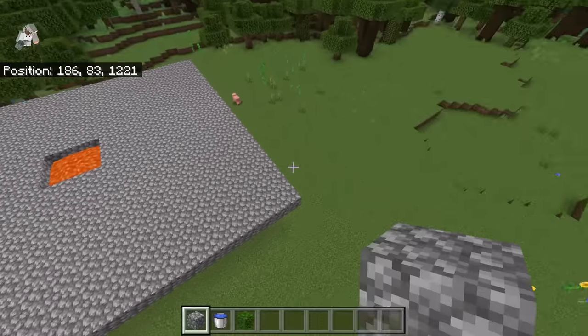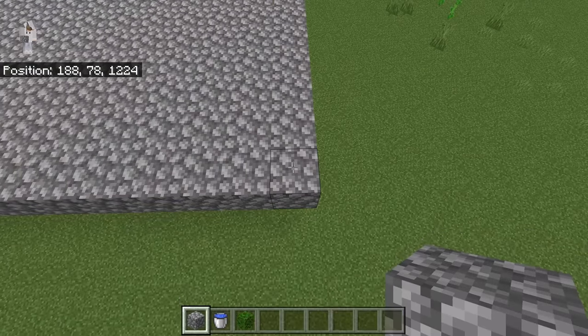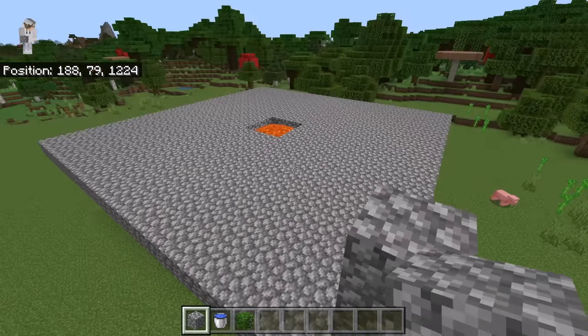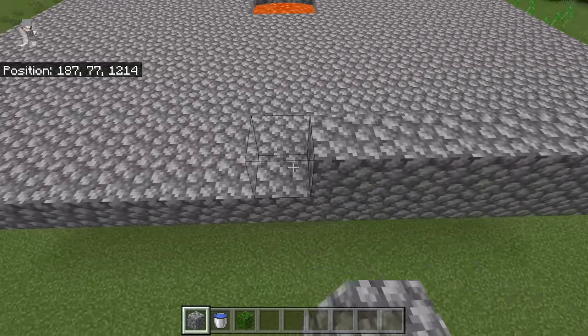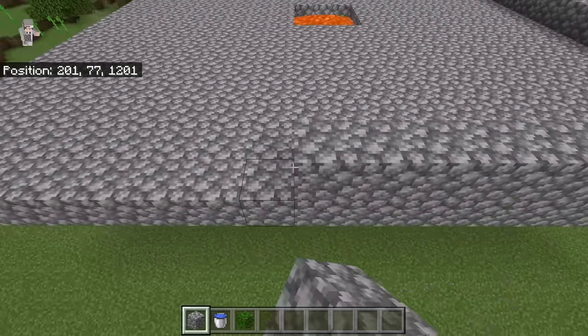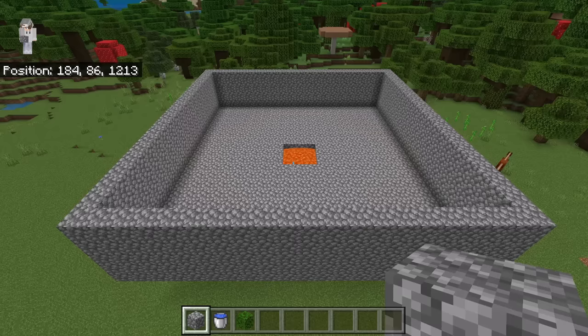The next step is to go to one corner. Now place 4 solid blocks: 1, 2, 3, 4. Now extend that 4-block-high wall around the entire platform. Once you are done creating those walls, the farm should look like that.